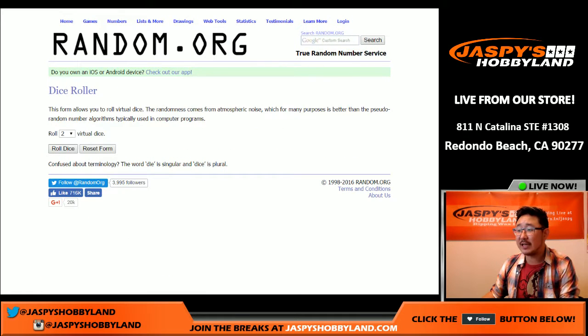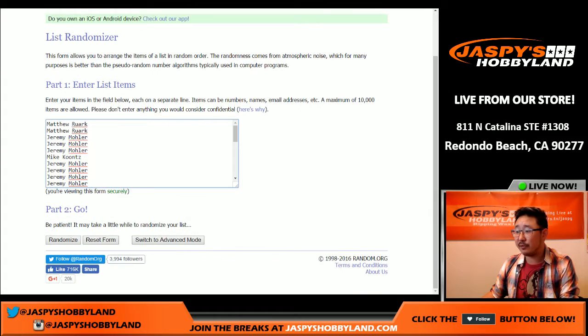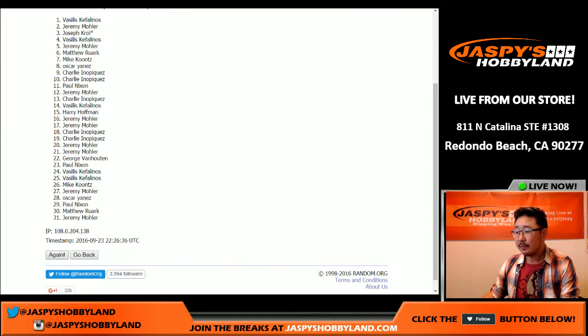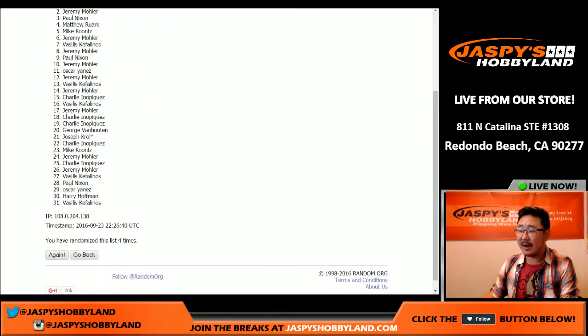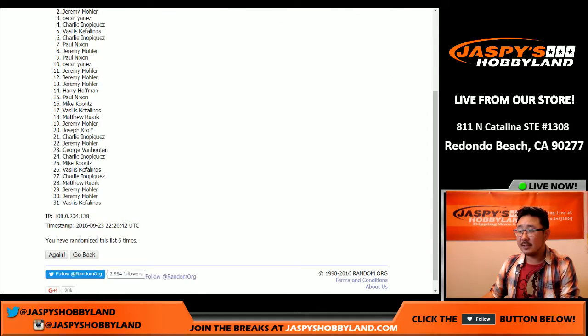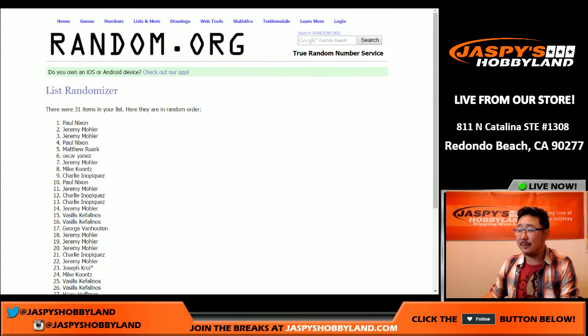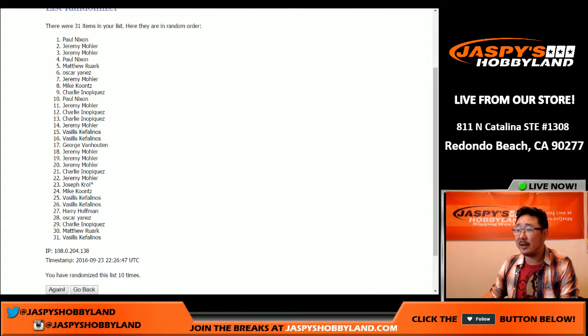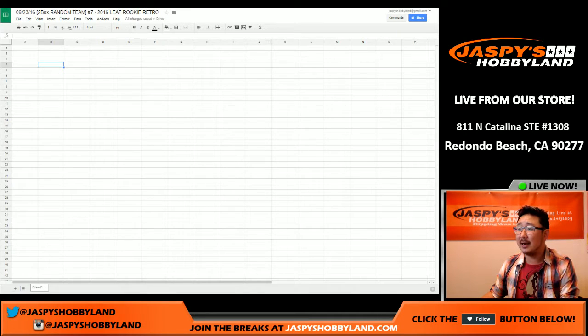Alright, so here we go. Rolling the dice for all the lists — six out of four, ten times. Names first. So we've got the coach at the top spot, and Vasilis, you're in spot 31, so you will have all of the hockey teams as well as any other sport that may pop out of there.